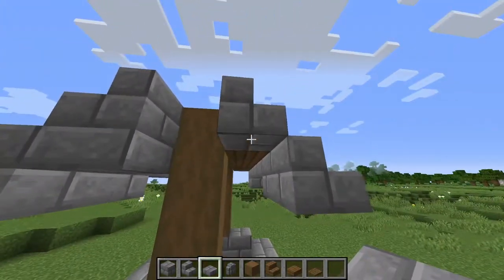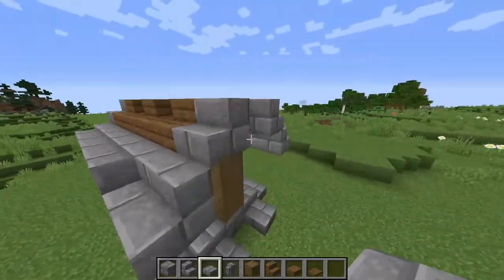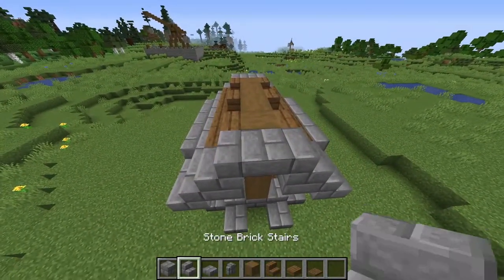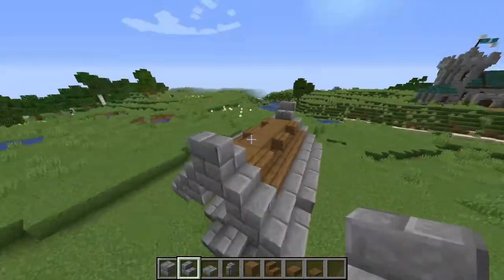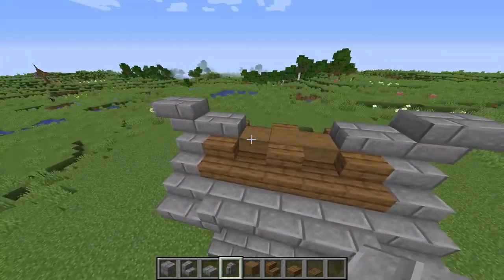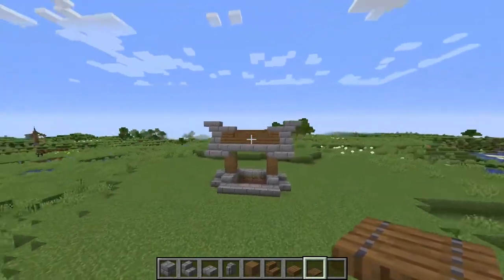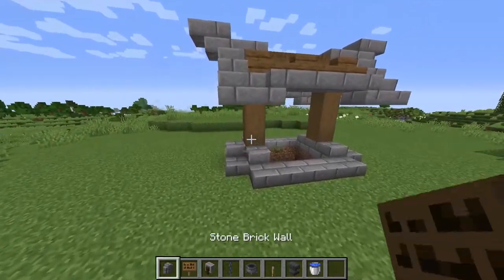Come underneath and place slabs there, there, and one on there. Do that again for the other side. Then place a stair facing this way, an upside down stair coming off of that, and a little slab here and here. Take a spruce trap door and join them up, and that is the little roof section all completed.